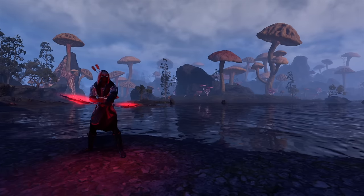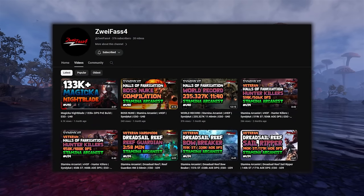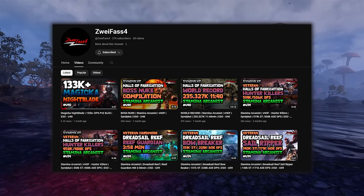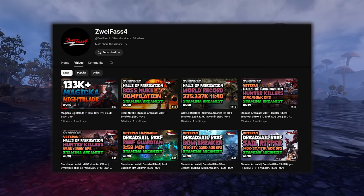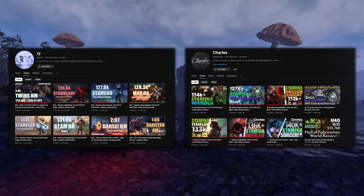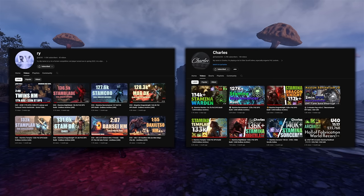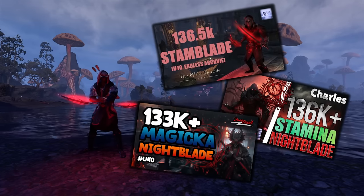For the combat rotation, I'd like to recommend those YouTubers I brought up earlier. Zwei did that Magicka Nightblade parse and he does a lot of other top-end DPS parses as well, so definitely recommend checking his channel out. In the description of his Nightblade video, he has some tips for the rotation that are pretty helpful. For Stamina Nightblade, we have Rai and Charles, both getting over 136k DPS with the setups we discussed. They are both consistently putting out top-end DPS results for various classes, so make sure to check them out. They also generally have good information and suggestions for the rotation listed in the descriptions of their videos, and I'll have all three of these guides linked in the description below.